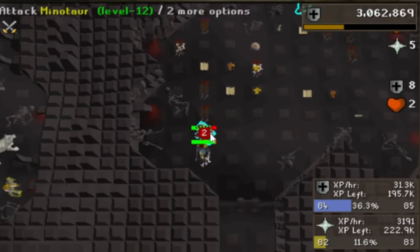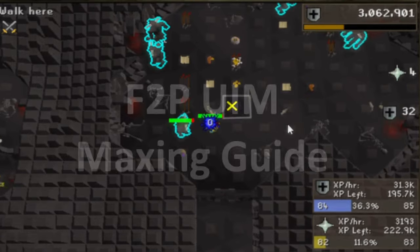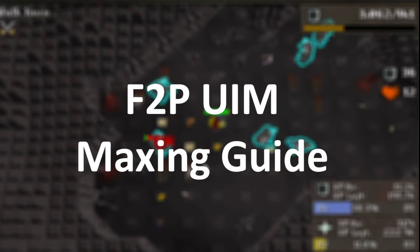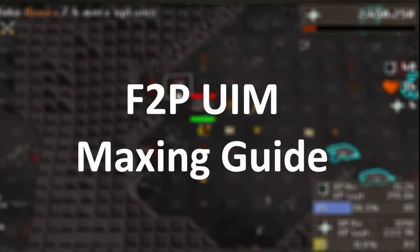Hi, my name is Aiden, and I'm going to teach you how to max a Free-to-Play Ultimate Iron Man account. Some quick information about myself: my RSN is UIM Aiden, I'm rank 17 Free-to-Play Ultimate Iron Man, and my account is base 85s and is 1400 total level.